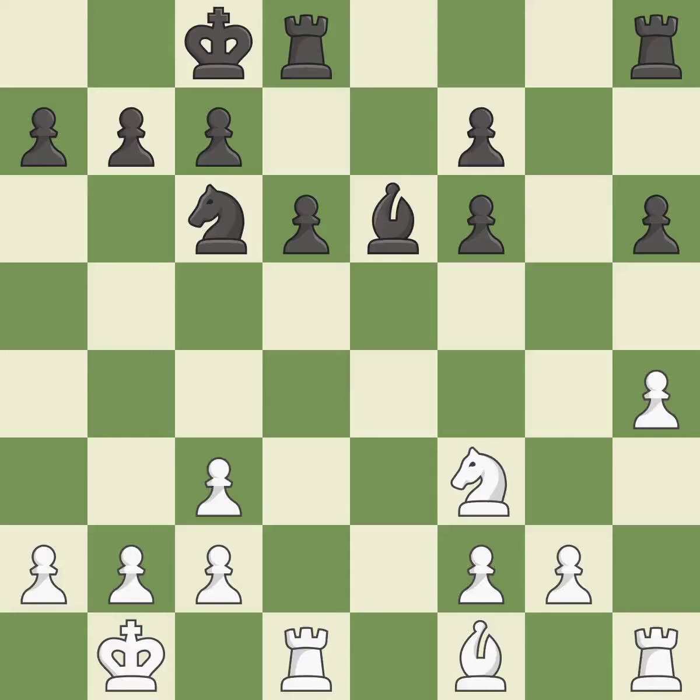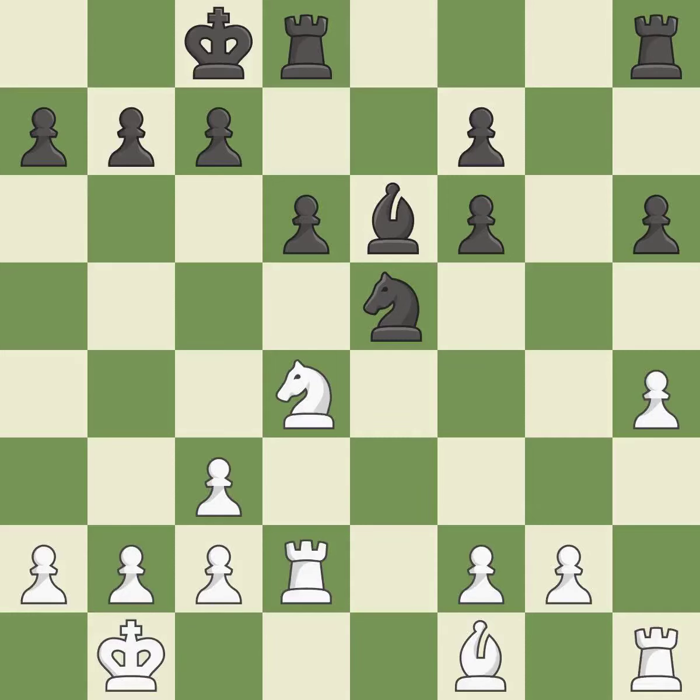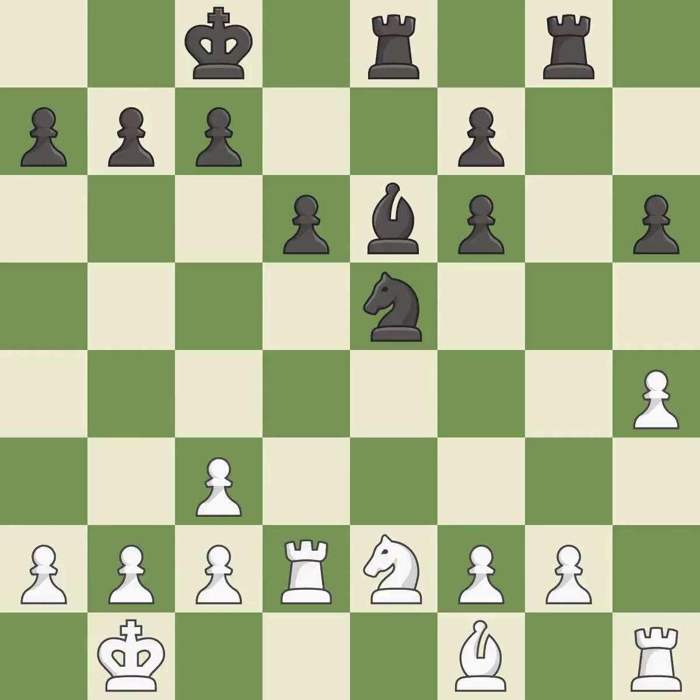Backs off. It is ideal. This suggests exchanging items of equivalent value. It is ideal. Perfectly on point. That is a logical response. It is quite good. By moving a rook from its starting square, this activates it. It is quite good. A wise decision — now that the rook is on an open file, it is easier to control squares all over the board.